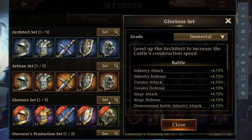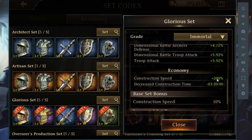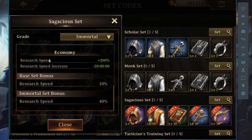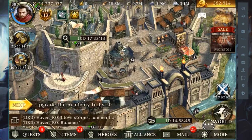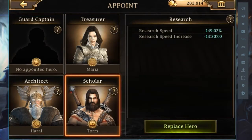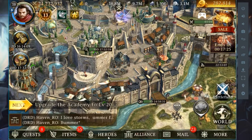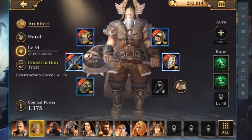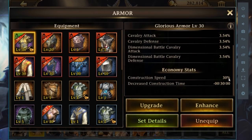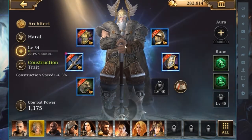This item gives you 200% extra construction speed and this other one gives you research speed. If you get both of these items to maximum level and then go to hero and appoint two heroes — one for construction and one for research — it's very very important. Then go to your heroes and put the crafted items on them. Look, good construction speed 30% extra, which is amazing for this hero.